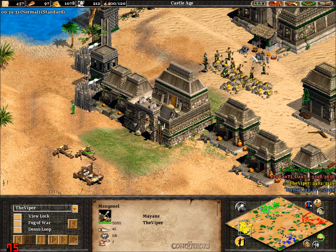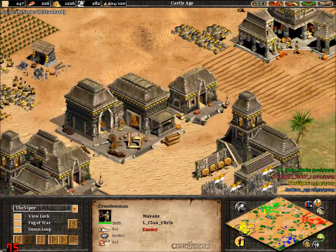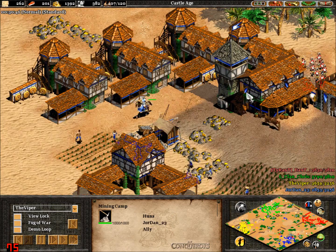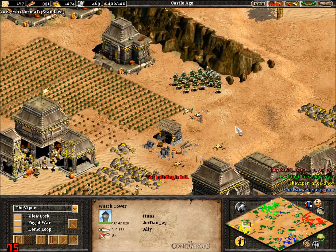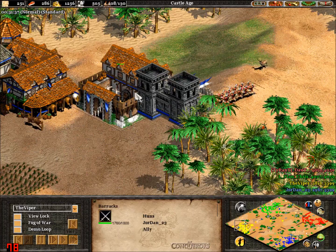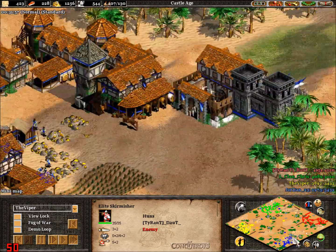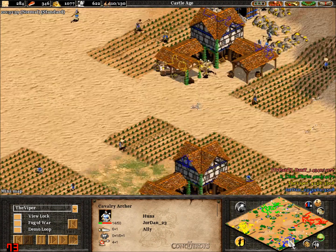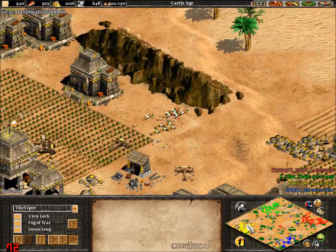Meaning if he comes around the back or goes straight to Viper's base, he'll be able to get a bit more damage in. Mangonel might just be able to reach that camp over there. Looks like a fourth town centre there for Viper. Jordan still being picked on down here, taking a lot of damage. Doubt taking the lead now on 4,000 points, doing quite a bit of damage using these counter units and saving a lot of resources. Cavalry archers from Jordan.